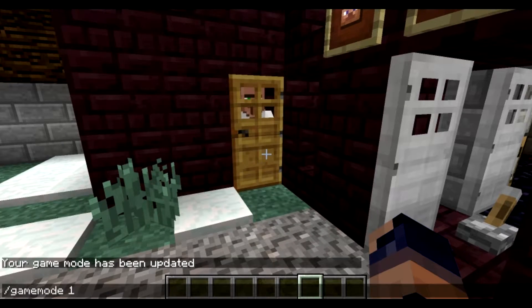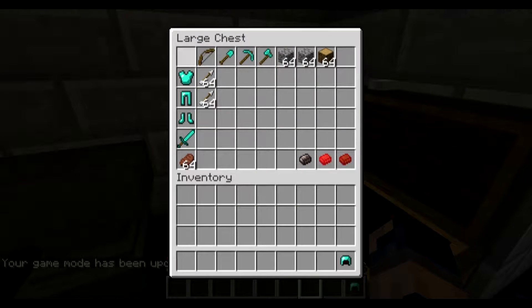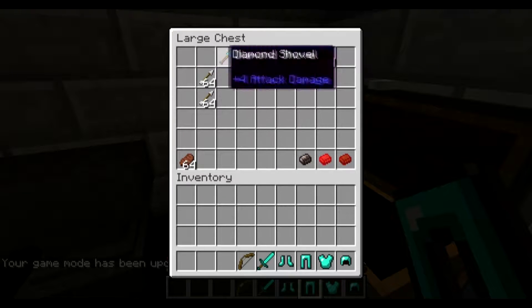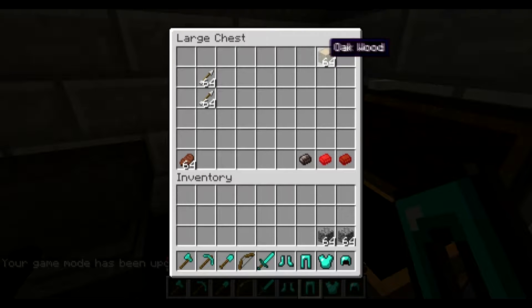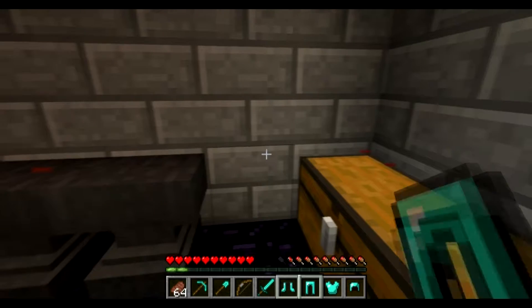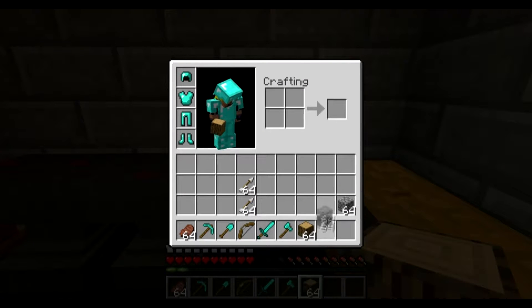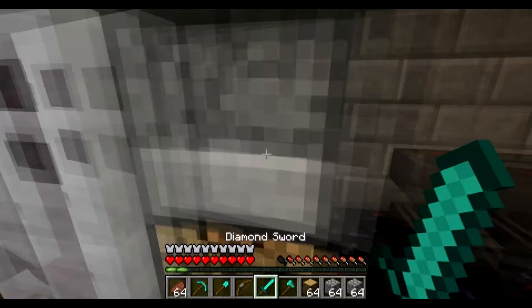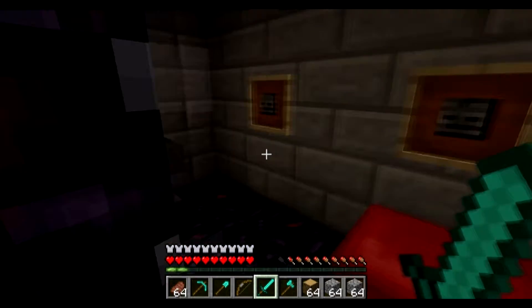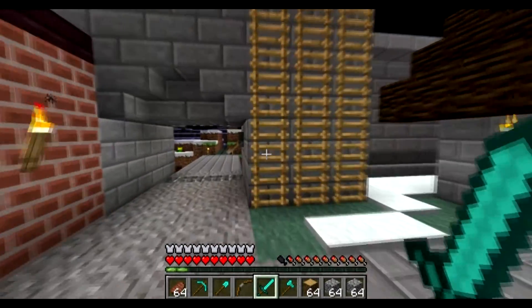Let's jump back to normal survival and go ahead and pick up all this stuff I had given myself. We probably won't use the axe. A bit of basic supplies to be able to rebuild potential breaches that will undoubtedly be made in my wall. Let's go over the defenses quickly, shall we?